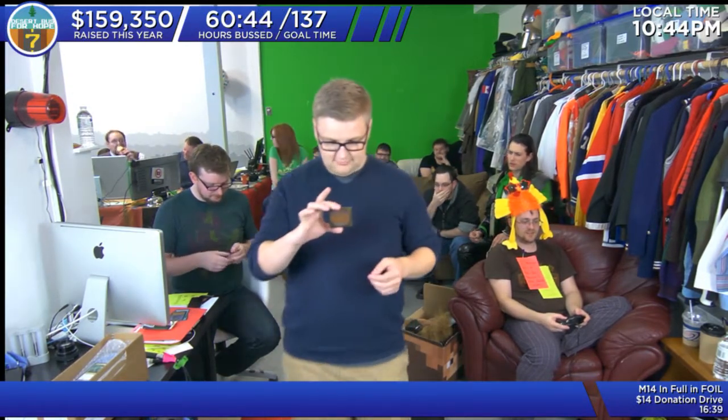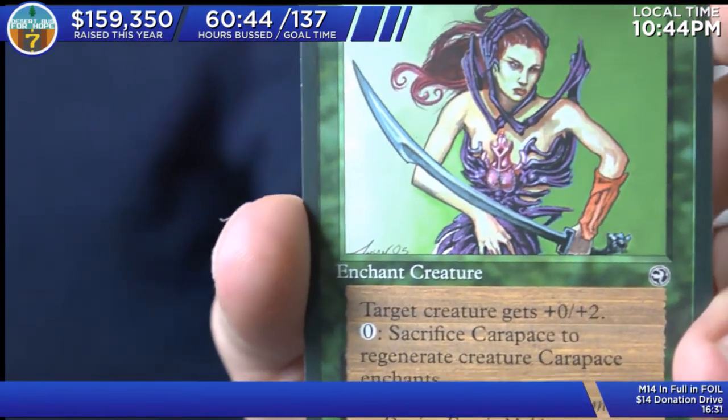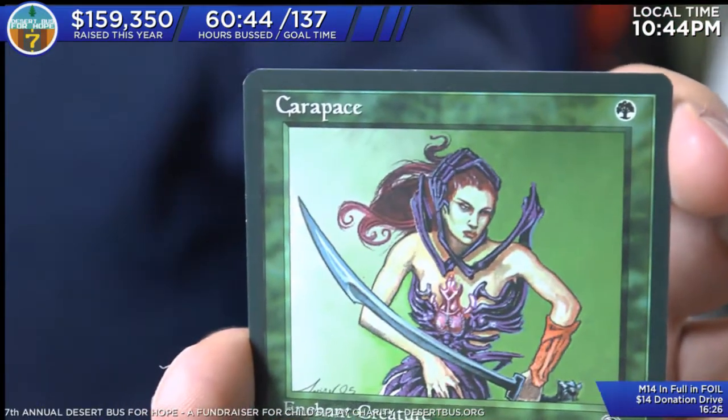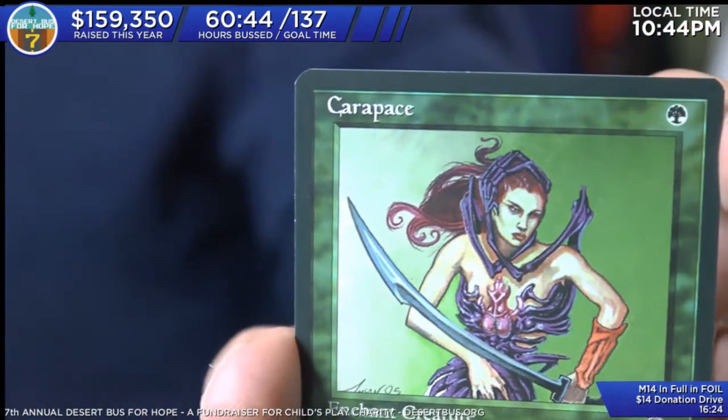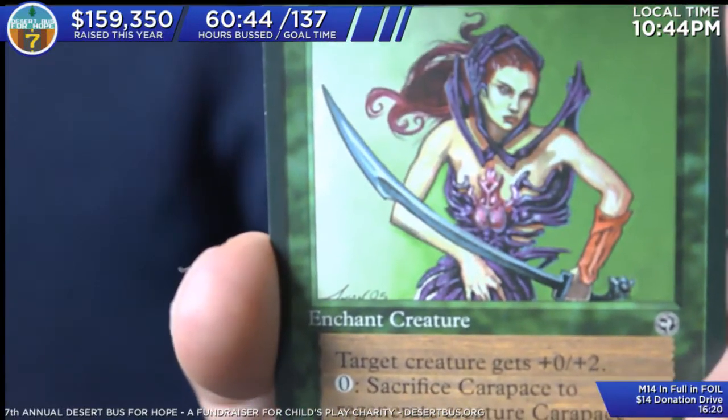Carapace, which is an aura — and kind of creepy, actually. You sacrifice it... it gives the creature plus 0, plus 2, and you can sacrifice the carapace to regenerate the creature that the carapace is enchanting. So this is like pre-totem armor — totem armor. Kind of. Look at the hands around her head — it's like she has a skeleton wrapped around her. It's creepy.